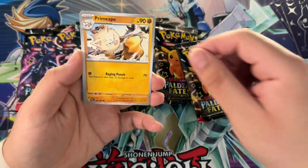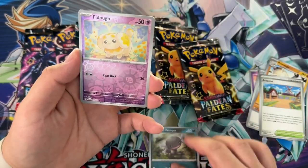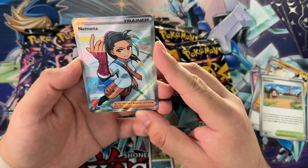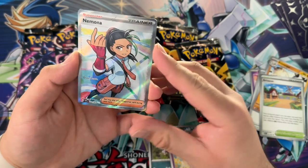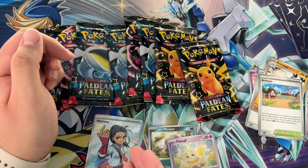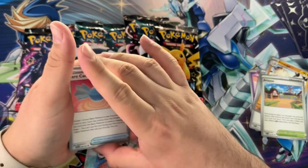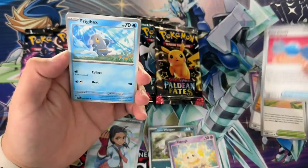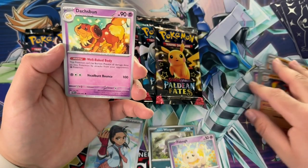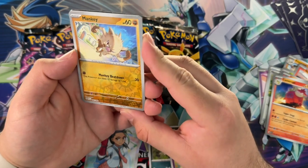Anyway — Noibat, Chimecho, we got a Gastly, Dora's backpack, a Paldian Wooper, a Fidough. Oh, we're starting off strong here with a trainer — what's her name? Nemona, I think. This is the new rival but I haven't played the games so I really don't know. I'm curious how hard these shiny cards are going to be, and whether they're in place of the rare or the reverse holo. If it's the reverse holo, I guess we have a higher chance of pulling them.